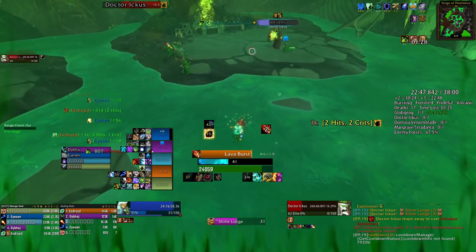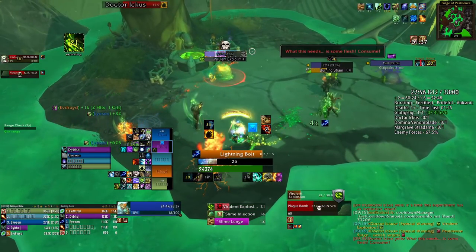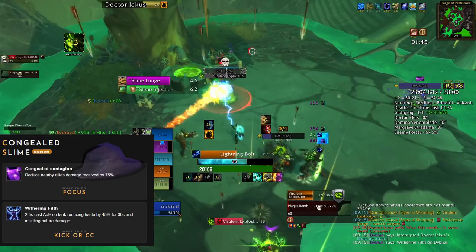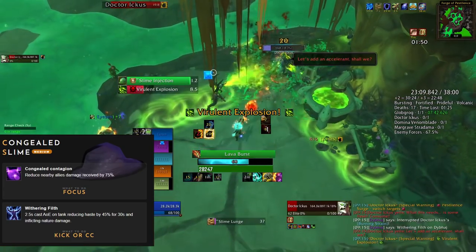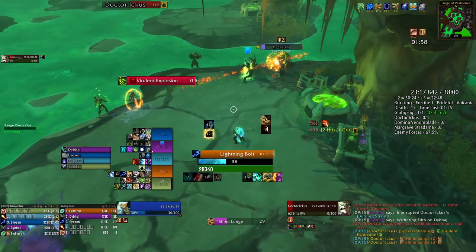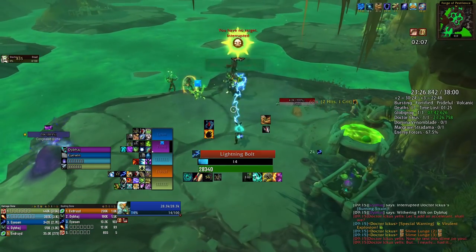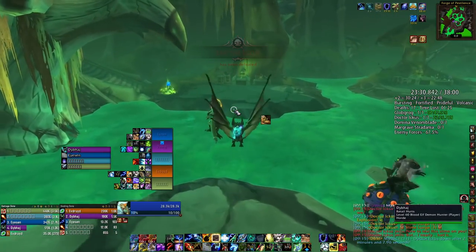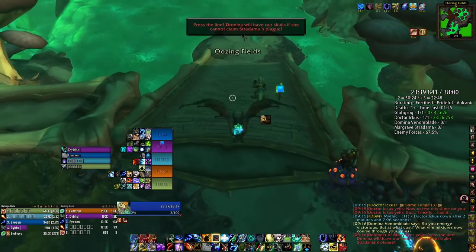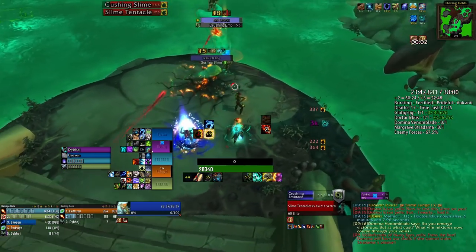The other slime — the Congealed Slime, which is also part of trash packs before this boss — can be dealt with in two ways. Way one: just ignore it. The Congealed Slime can be CC'd and it doesn't particularly do anything — it's not fast and doesn't become a problem for the tank. So focus the green explosion slime, keep the purple one away, then go back on the boss and just leave the congealed slime. Its Congealed Contagion reduces damage taken by allies by 75% and casts an AoE debuff slowing your haste by 45% — it cannot be dispelled. This is more important in Tyrannical weeks than Fortified.